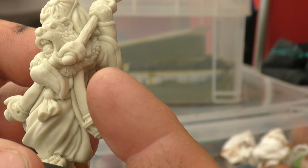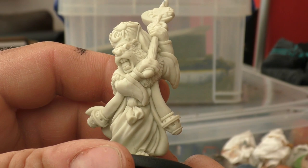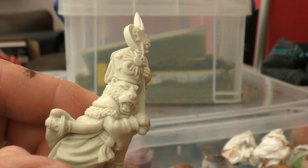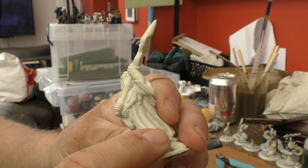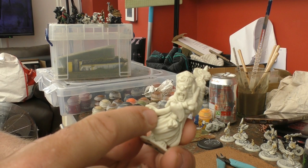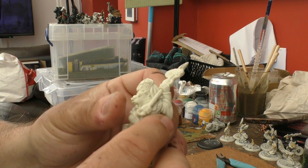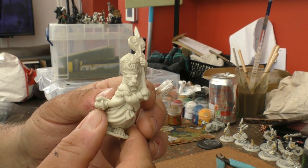I'll probably do something about these hanging censers as well. I haven't done a lot of chopping with resin — I could be about to mess up a perfectly good twelve quid model. But I'm going to set about him with a Stanley knife and then some green stuff and see what I can come up with. One censer came off pretty easily. I'm thinking I'll turn the pole arm into some kind of trident or harpoon — a trident would be great for a priest of the sea.